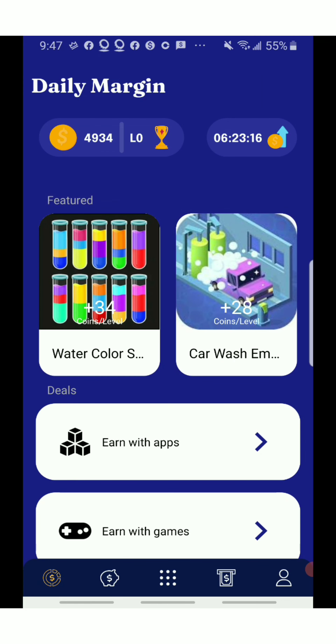So now we're on the home page — the page where you see what's going on in your account and where you earn. As you can see, I'm sitting at four thousand nine hundred and thirty-four points right now. I'm on the low, which means I am not earning anything on that money, and I'm going to show you guys what I mean.